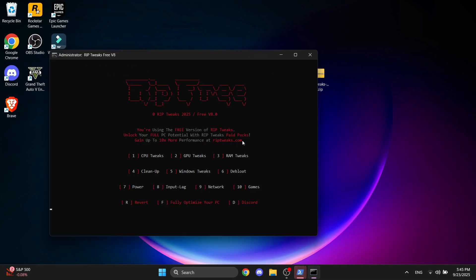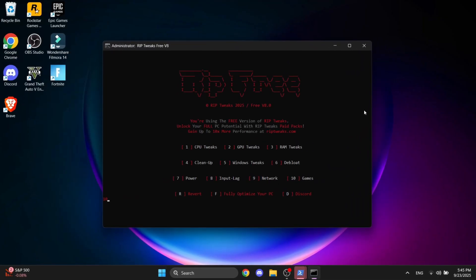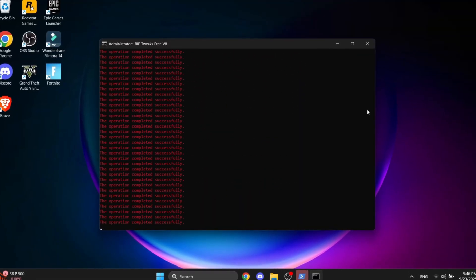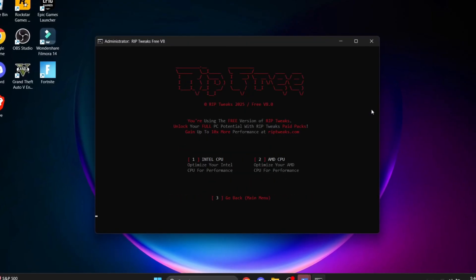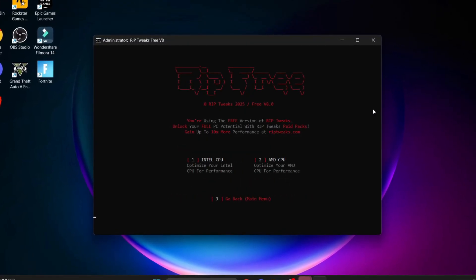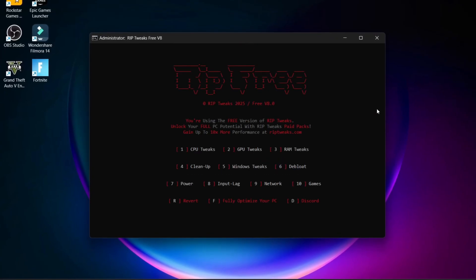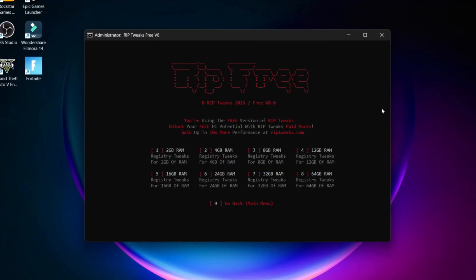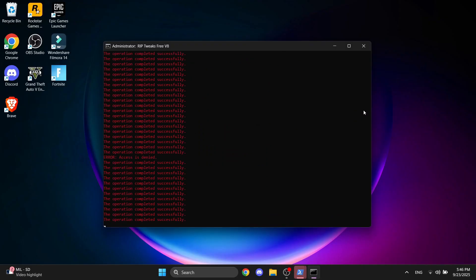Click number one to make a backup, then click number 10 to go into the game section. In here, click number one and press enter to optimize Fortnite. Next, type number 11 and go back through every single tweak — for example, CPU (I have an AMD CPU), then GPU, Nvidia, RAM (I have 16GB so number five), then go back and do the cleanup and Windows tweaks. Now you can do the Windows 11 tweaks — just wait for it to finish, it's pretty quick.